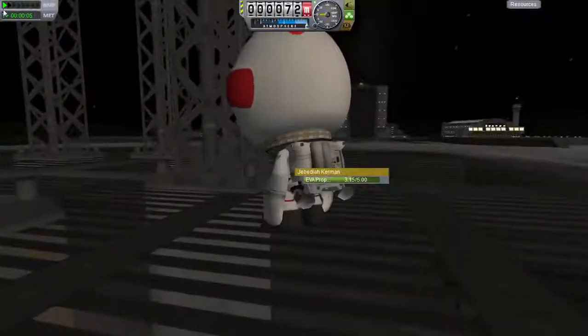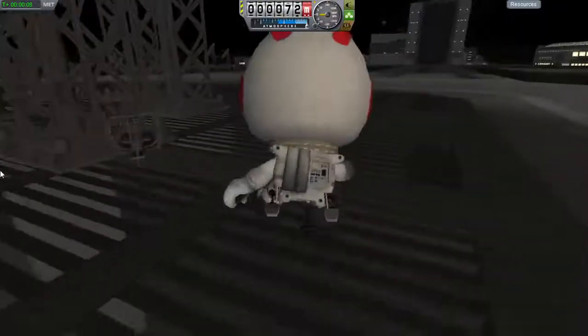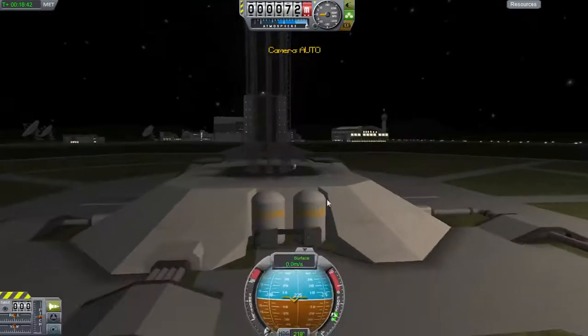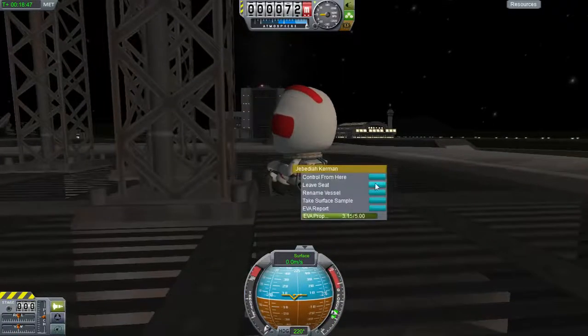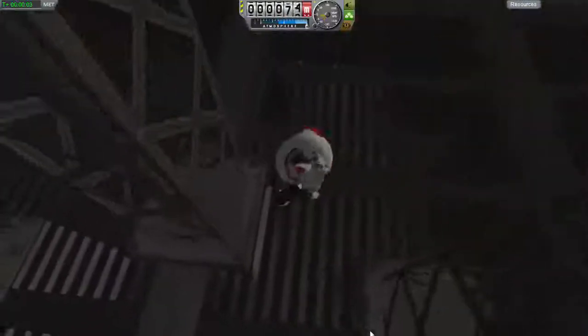So, if you have a seat near a launch clamp, and you board it and leave it, you get to be launched up really high. Like so. And then bounce off. And then bounce off another one. And then face plant.